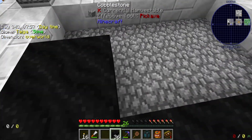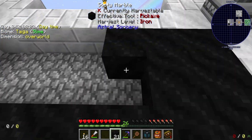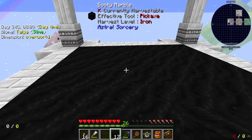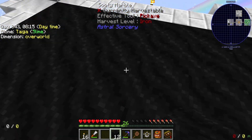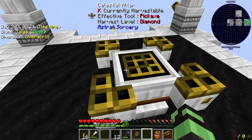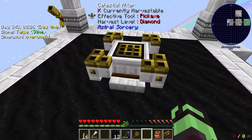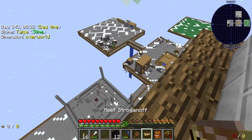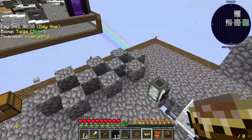Only tier above this is iridescent. So we're getting near the end of Astral. And then we need to center it. I think that's centered. Yep. So now the altar should work at the higher tier.